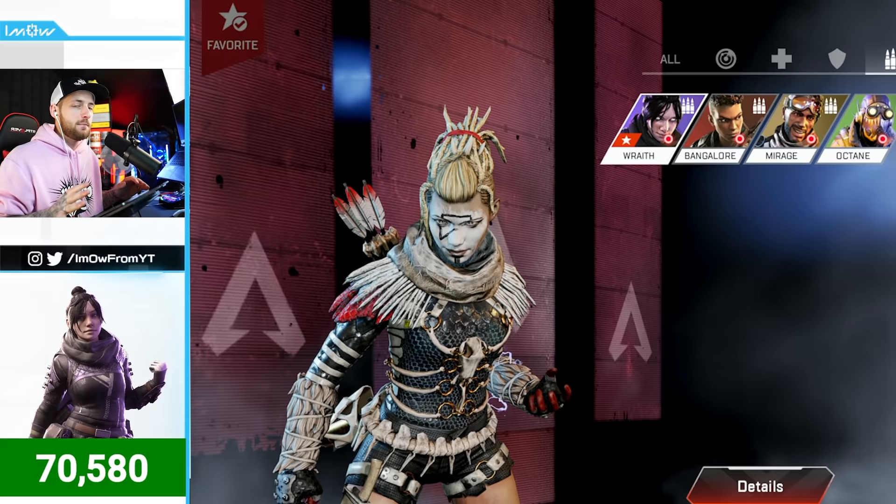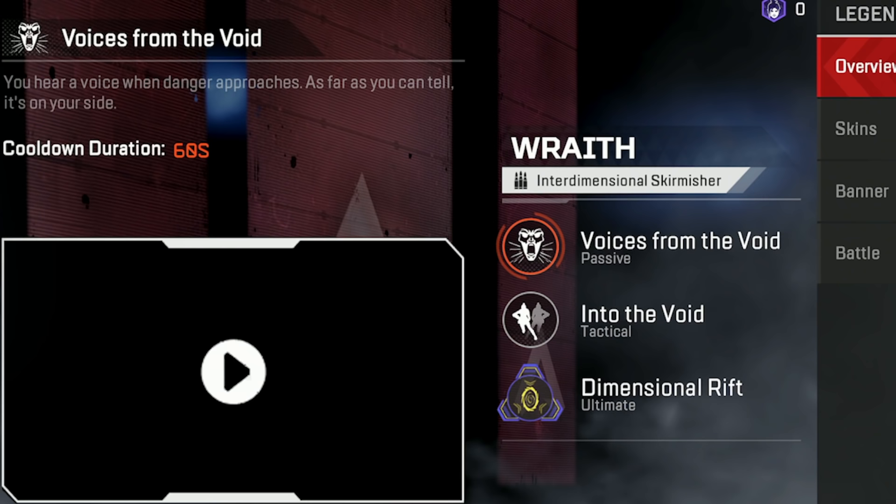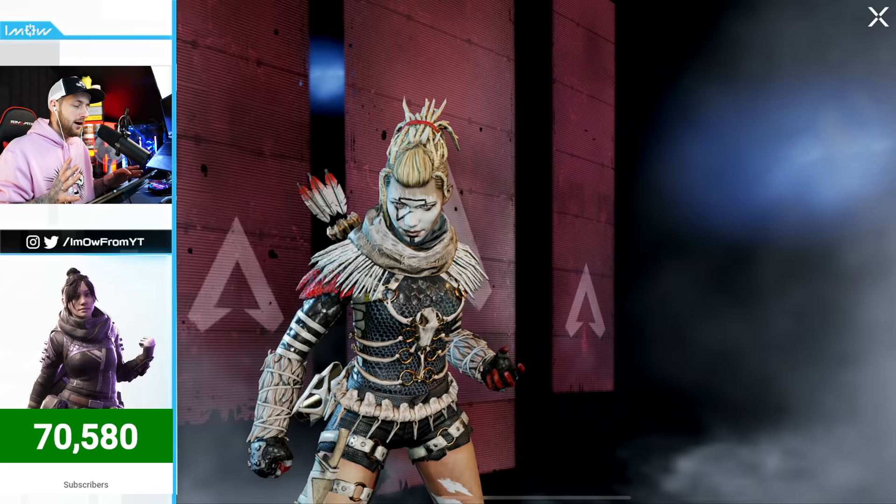When you first open the game, check out every single legend's abilities. Click on a legend and it will show you their abilities and video demonstrations of how they actually work. This is important so you understand what each legend can do before you commit to one.